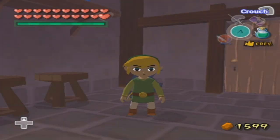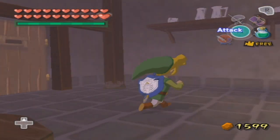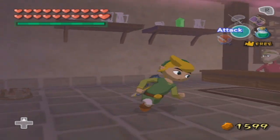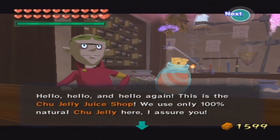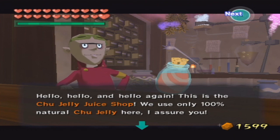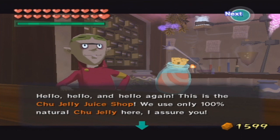Hello everybody! Welcome back to Let's Play The Legend of the Wind Waker! Oh my god, Chang Choi right off the bat! There's like a rupee up there. This dude right here — I was actually gonna explain that. He is the choo-choo jelly kind of dude that makes the things. He's like a doctor or scientist, I guess you'd call him. And he makes the choo-choo jellies.